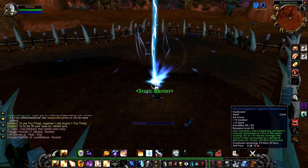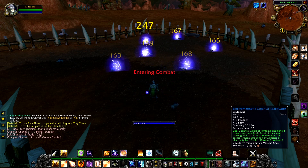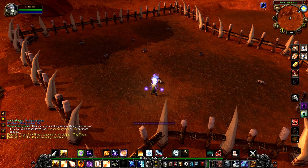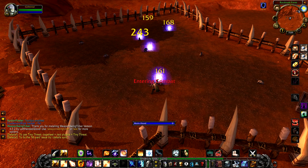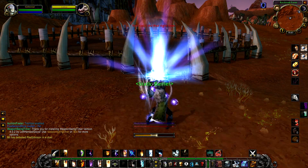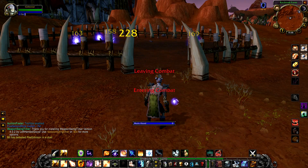The Electromagnetic Gigaflux Reactivator is a level 32 cloth helm. It has an on-use ability that, when activated, begins a three-second countdown before a massive wave of lightning shoots out from your character in the direction you're facing. This wave of lightning deals an average of 162 nature damage to any enemy within a 40-yard cone in front of you.